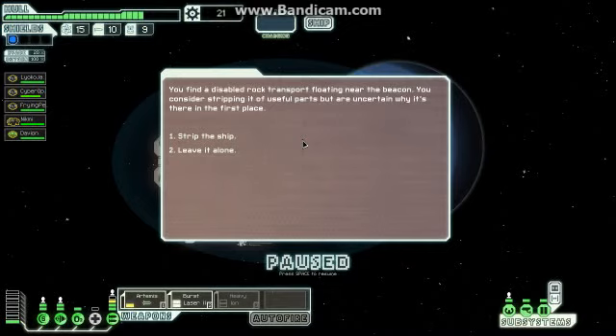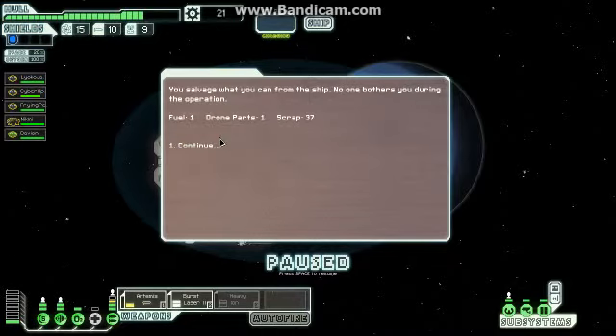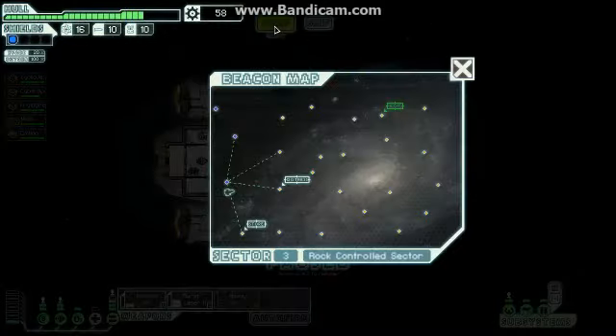Hello everyone, my name is James Ryan. You find a disabled rock transport system - rock transport floating near the beacon. You consider stripping it of useful parts but are uncertain why it's there in the first place. Let's strip the ship. You salvage what you can from the ship. No one bothers you during the operation. One fuel, one dream part, 37 scrap. Perfect.